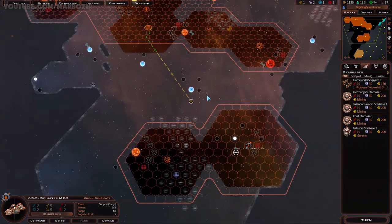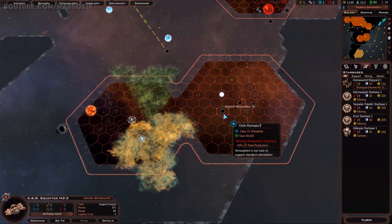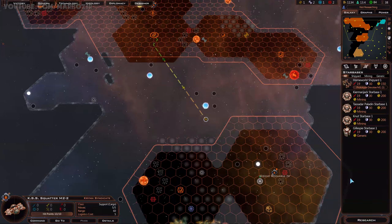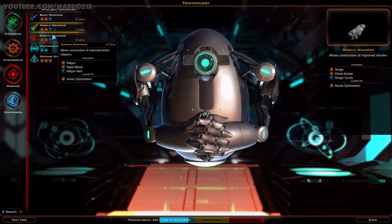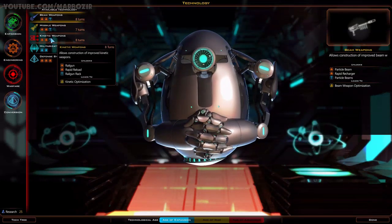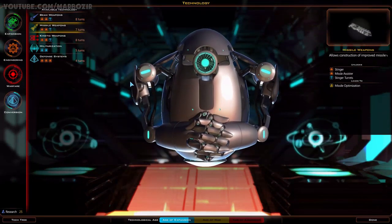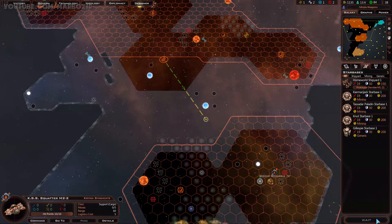There's the colony ship, so we'll colonize this planet right here - that's the only planet I know of that I can actually colonize. This world is only class 4, but it's a planet and I can colonize it, so we'll do it. For weapons, let's go for missile weapons. It doesn't really matter right now because I have no idea what kind of designs the other races are using. If I knew they had strong defenses against missile weapons, I could go for beam weapons. But I have no idea, so we'll go for missile weapons - this will only take 7 turns as opposed to 8. It's faster.